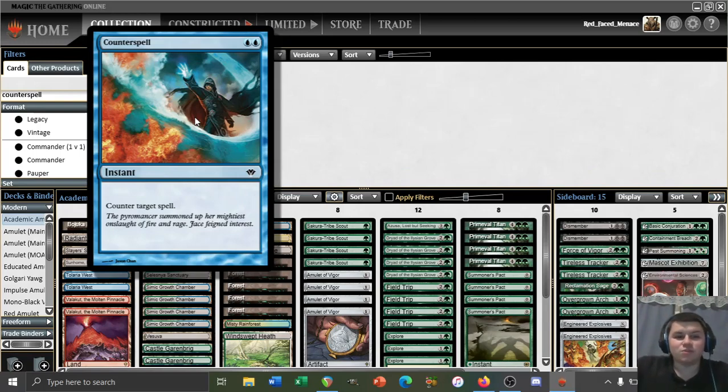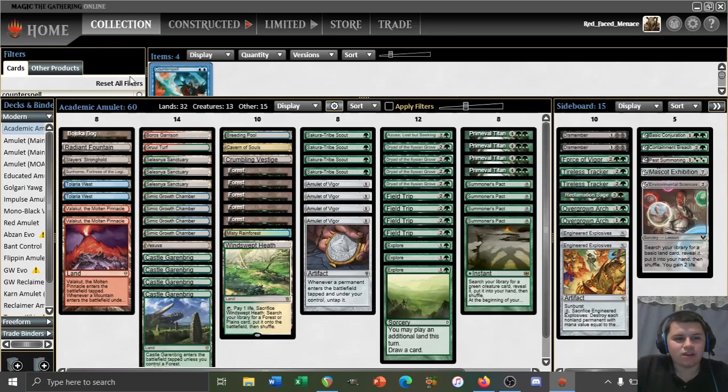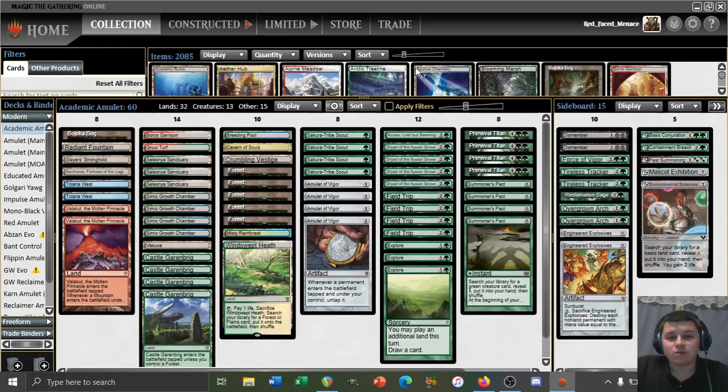I already have my four copies of Counterspell — the art I'm most fond of is this one right here, and I've had these four since far before the announcement. Whenever Counterspell becomes Modern-legal we'll be playing it in a blue-white control deck of some sort. More on that later, probably sometime in June when Modern Horizons 2 releases. So we've got Abundant Harvest and Counterspell to test out.